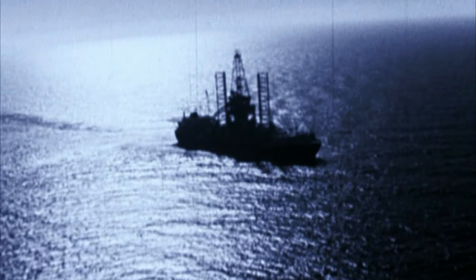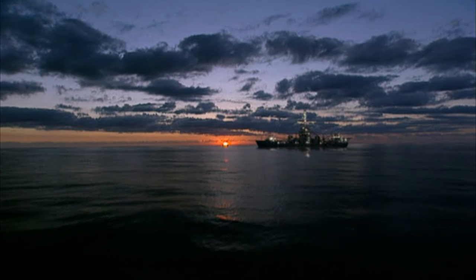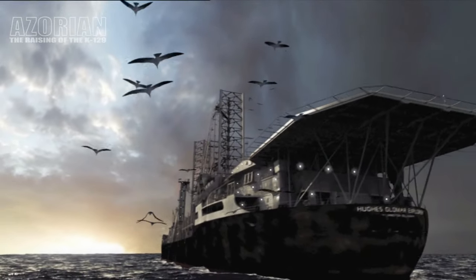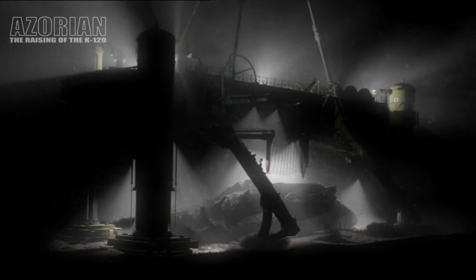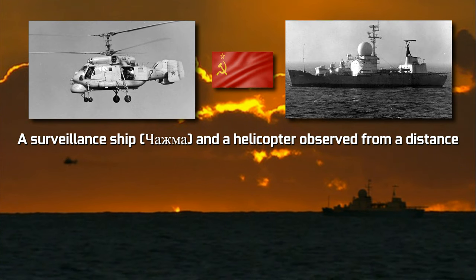When the Hughes Glomar Explorer set sail to the location, the CIA had managed to largely keep the ship's intentions a secret. However, there were indications within the Kremlin and Russian intelligence of what the Americans' true purpose was. But due to the fact that they didn't know where the K-129 was themselves, and that raising a submarine seemed an impossible feat at the time, they brushed aside the fears. Regardless, when the Hughes Glomar Explorer was on location and lowering the arm to the ocean floor, it was noticed and visited by the Soviets on two occasions. The first time appeared to be a civilian vessel; they exchanged communication in Russian and moved on. On the second occasion a tugboat appeared and the conversation was more confrontational, but once again they did end up moving on. It is believed the Soviets continued to observe from a distance, but operations clearly continued.